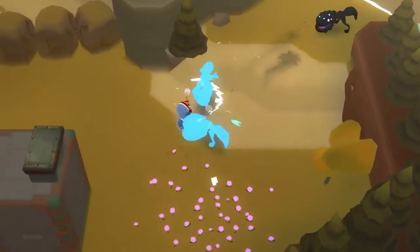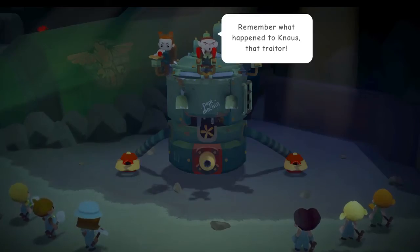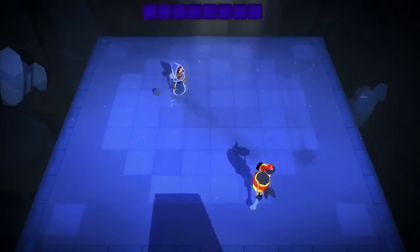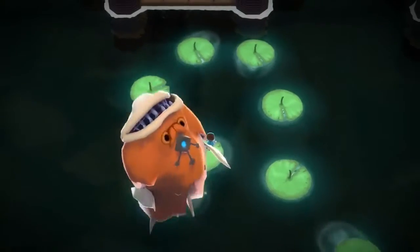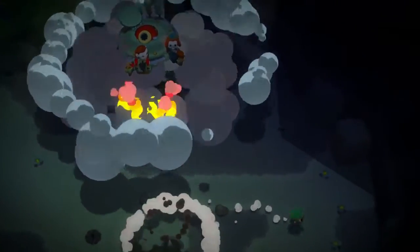Next is World to the West. This is a cartoony, top-down action-adventure inspired by European adventure comics. Take control of four unique characters, each with their own motivations, skills, and interweaving storylines as they seek to escape the dark shadow of an ancient prophecy.